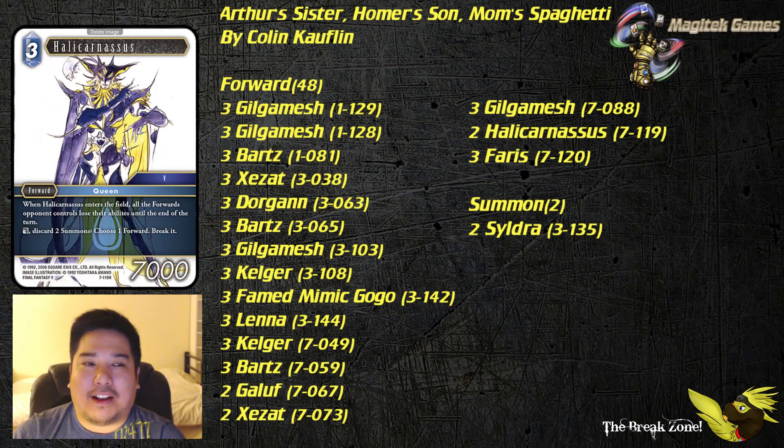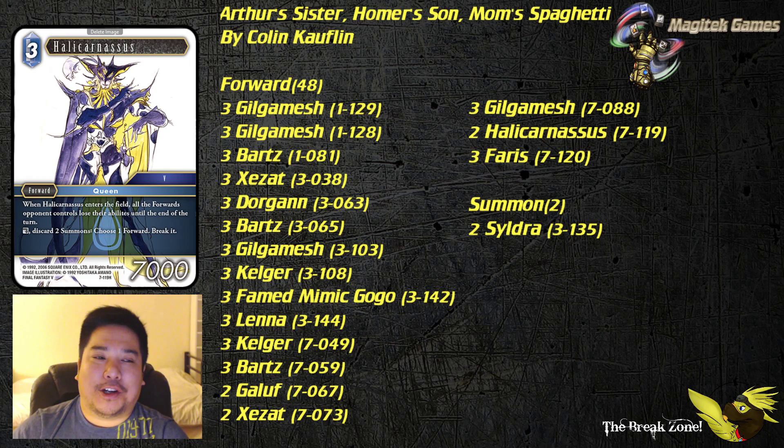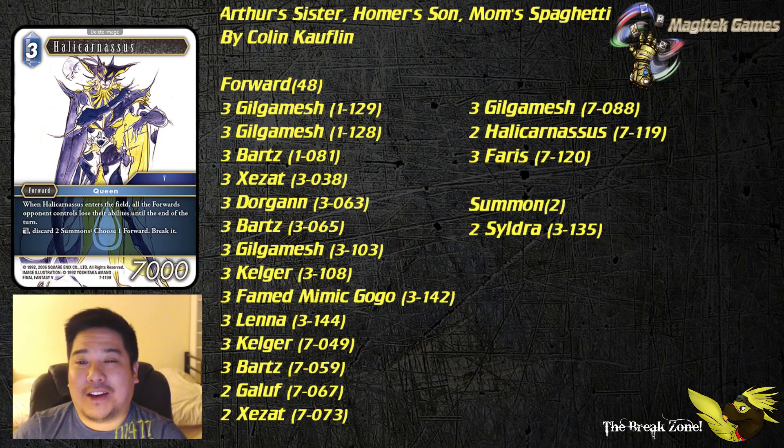Next up we've got Halicarnassus, who can blank out all the abilities of your opponent's forwards. In title series I think that's a big deal — the boards get a little too wide and there are too many interactions. Don't expect the activated ability to come up too often, as you only have two summons in the deck. Being able to choose a forward and break it will only happen if you have two summons in hand and aren't about to use them.